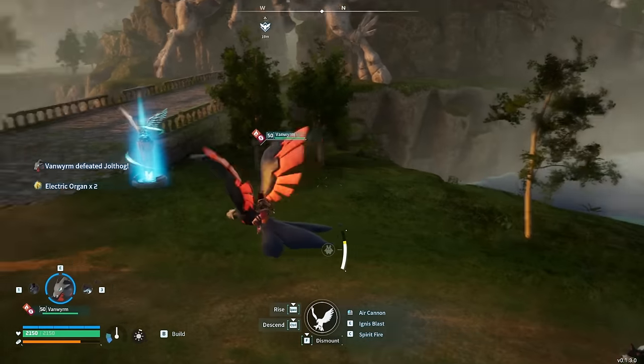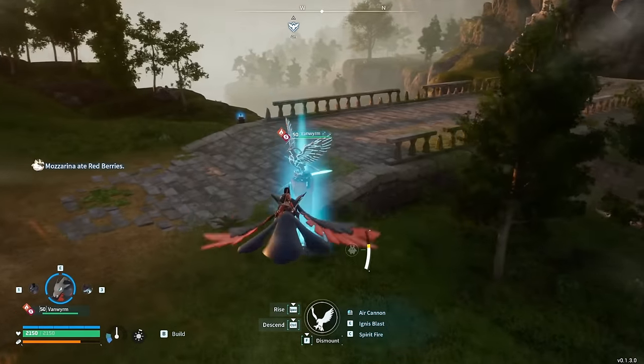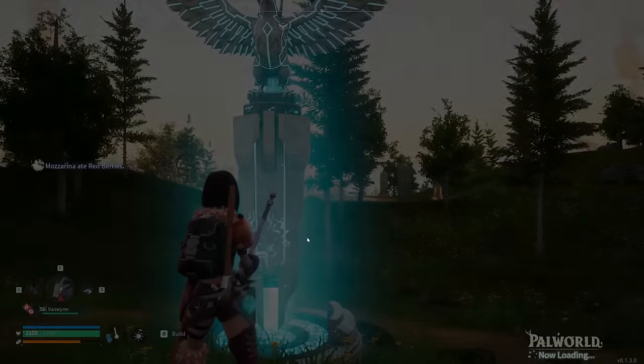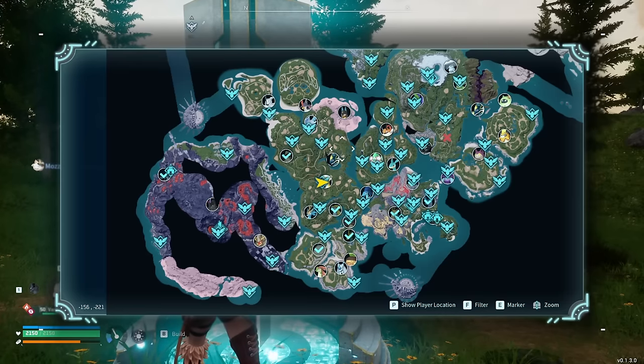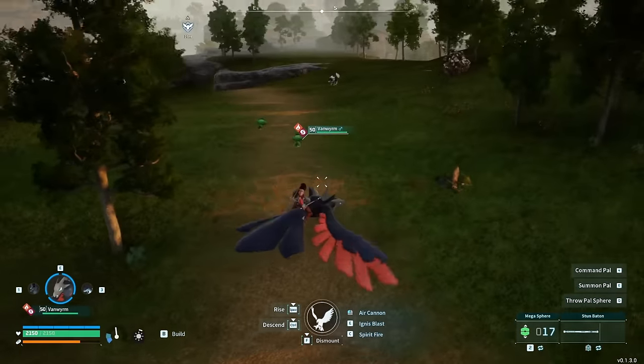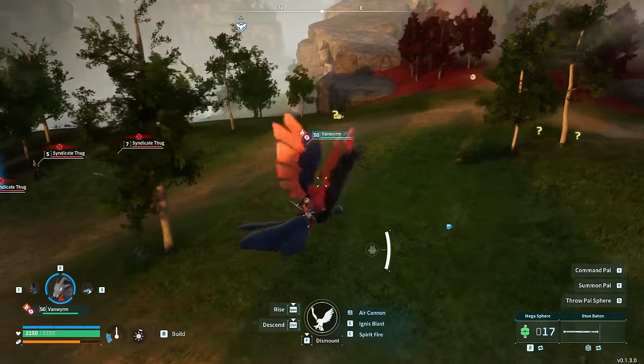If not, go ahead and get whatever was right here, then fast travel away somewhere else again. You're going to fast travel back and check the immediate area to see if there are any electric pals right here. The reason I use this particular spot is because I've noticed it frequently has electric pals nearby.